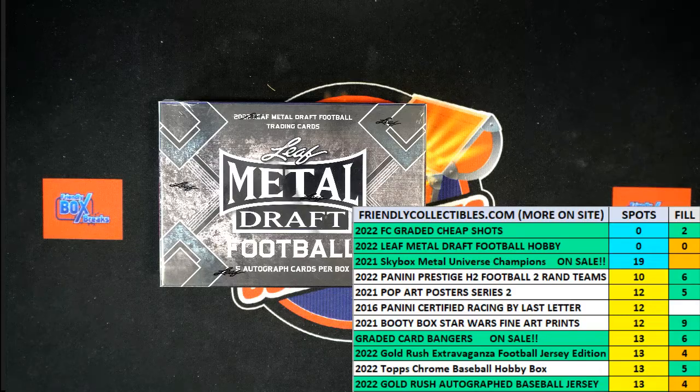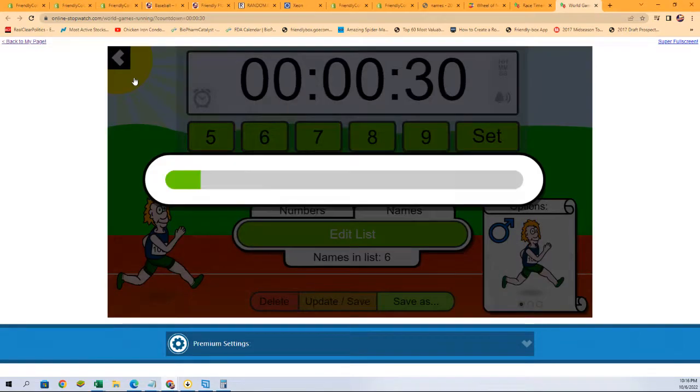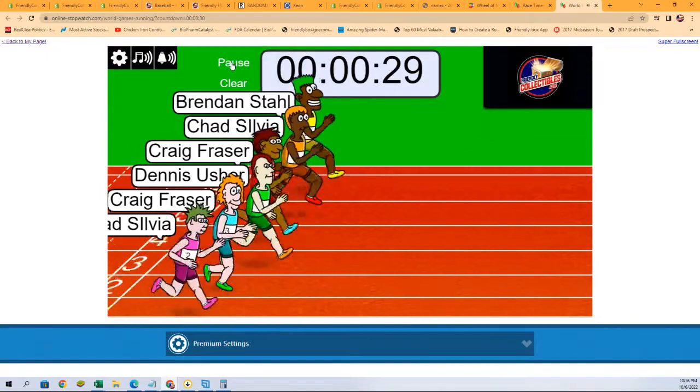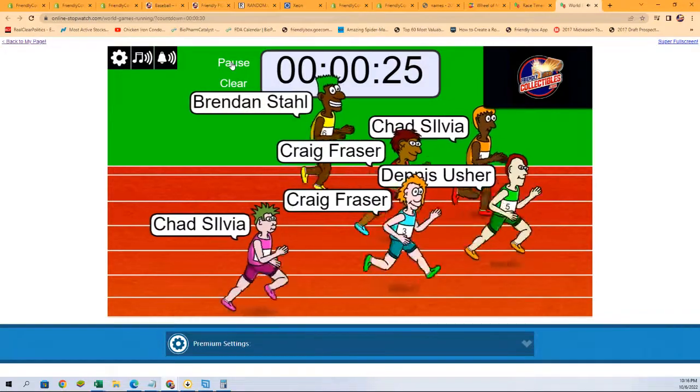Let's switch over and start our shuffles. We're looking at first and second place in this race. Here we go: one, two, three, four, five, six, and seven — they are off! We're looking for first and second place to get in on the Leaf Metal Draft break.